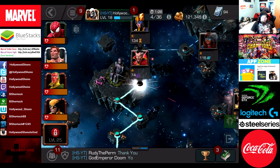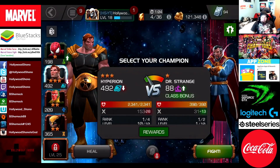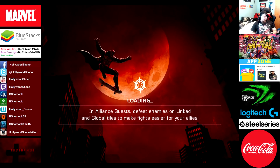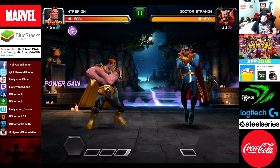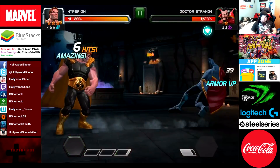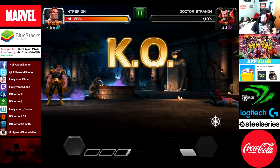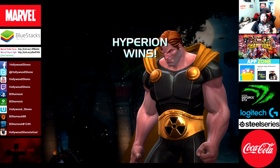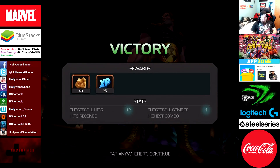We're getting ambushed by Dr. Strange. Let's use Vision against him. I thought I picked Vision - I guess I didn't click on it. So Hyperion is going to make short work of Dr. Strange. I think I took like 11 damage here. Dr. Strange with armor still gets incinerated quite easily. 49 gold, 52 XP with a 12-hit combo.